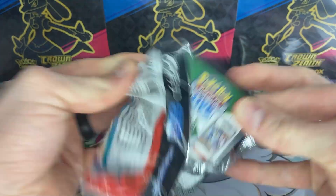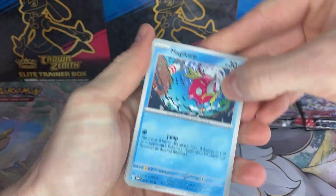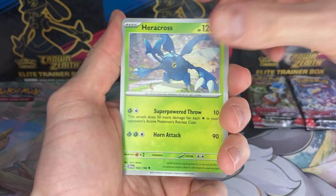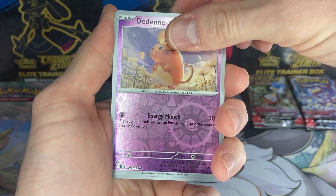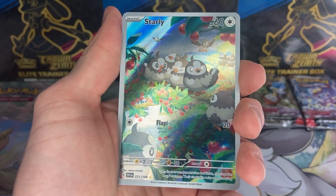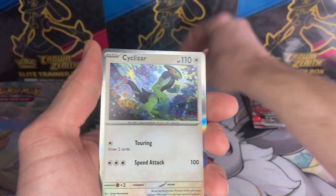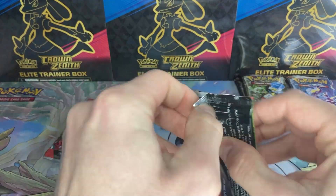My local grocery store, Coles, is actually doing these for $6 a pack at the moment, which is $1 cheaper than the new MSRP here in Australia, which is $7. However, the biggest stores are doing them for about $7.50 or even $8. Oh! Illustration Rare - Starly! Flap flap! And a Cycler's Rare. Let's put that one up there. One hit so far out of the three - an Illustration Rare.